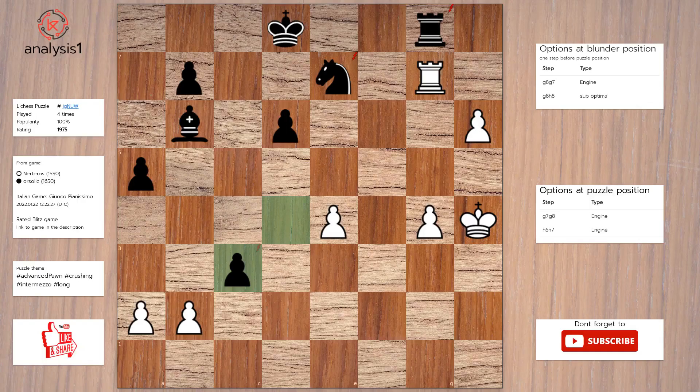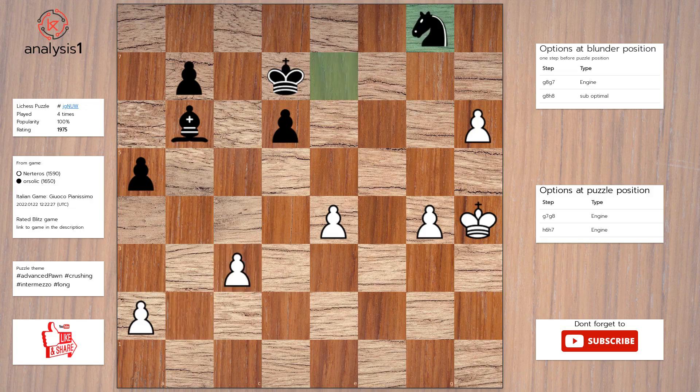Let's continue. Threats in this position are: rook takes rook, check; rook takes knight; pawn takes pawn. Checks in the puzzle position are: rook takes rook, check. The answer is: rook takes rook, check; king to d7; pawn takes pawn; knight takes rook; h7.